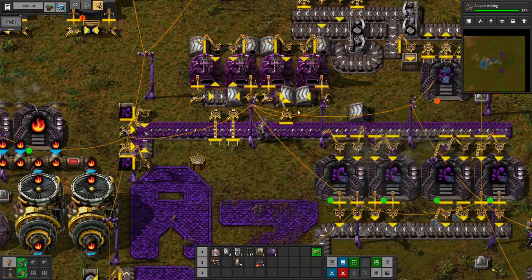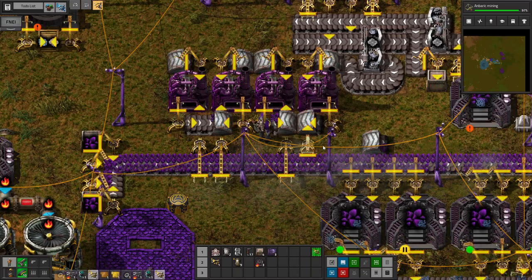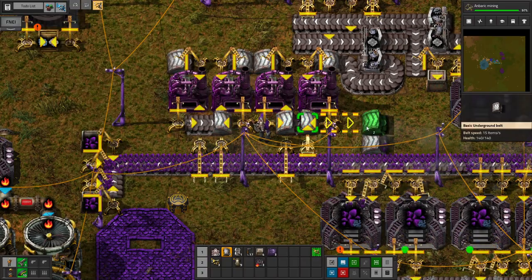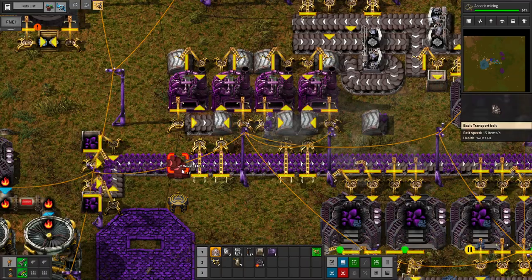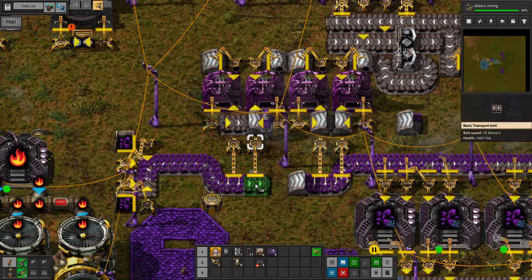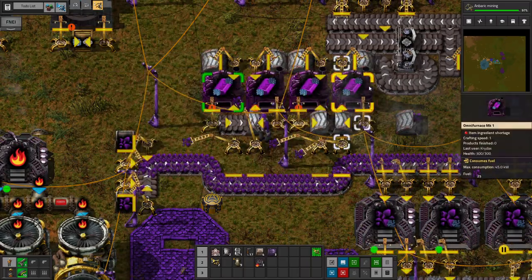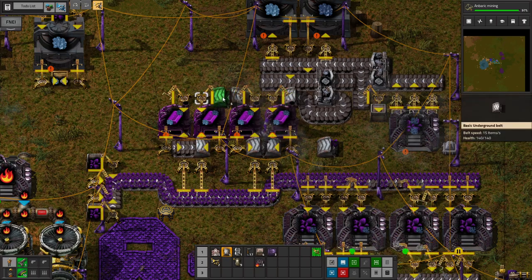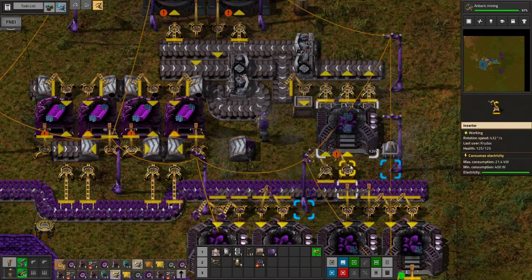We need long boy inserters. Oh weird, those went the wrong direction. I wonder if that's normal. And then we also have to do this. There we go. I think we're finally good to go. Now we just need to select the right recipe. These are messed up as well — so I guess don't trust the picker mod with underground belt directions. I think that'll do it.